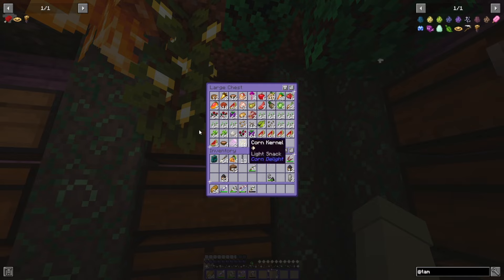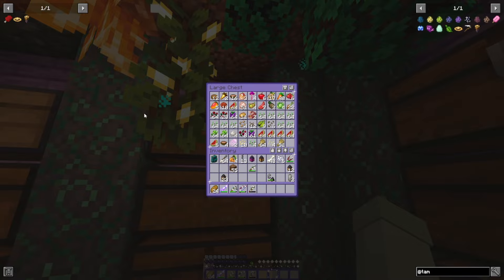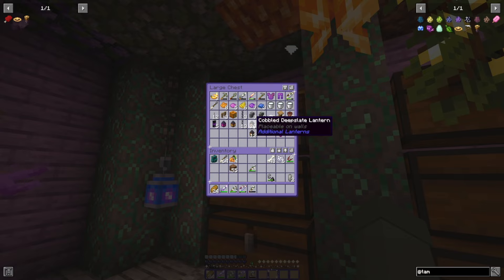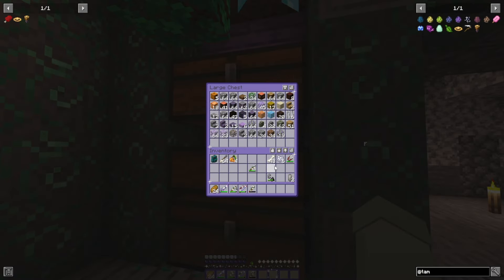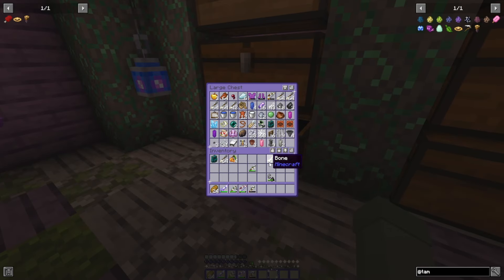I wanted bone meal for something, so I farmed up some bones. Dragon treats. And there was something else which I don't quite remember right now. I'm probably going to need lanterns. I'm obsessed with lanterns — I need to go to the nether soon because I want some glowstone for some fairy lights.